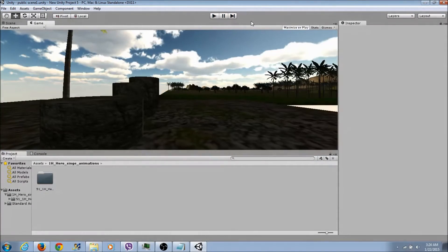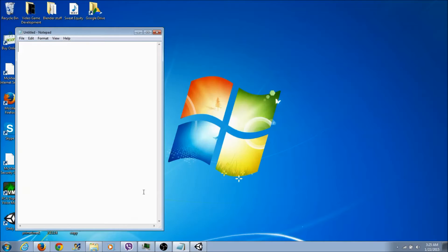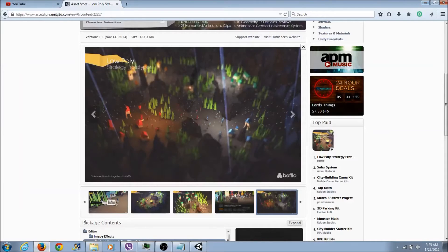Now we are done playing around and messing around with the engine. It's time to get busy with something. So what we're gonna do is start a new game in Unity, because I finally decided what we're gonna do.